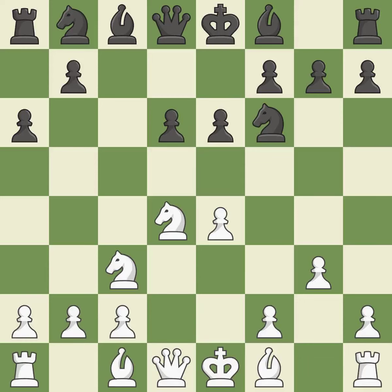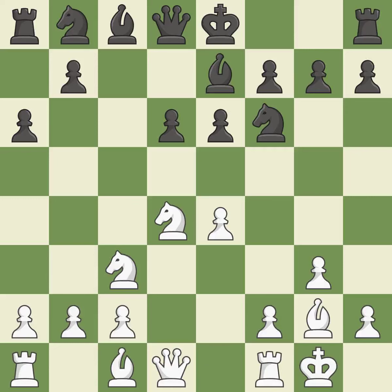g3 is getting ready to fianchetto the light-squared bishop to g2. e6 controls central squares and allows the dark-squared bishop to develop. By positioning the bishop on a potent diagonal, this fianchettos the bishop, activating it from its initial square. Castling gets the king to a safer square out of the center of the board while also developing a rook. Castling kingside tends to be safer because the king is further from the center.